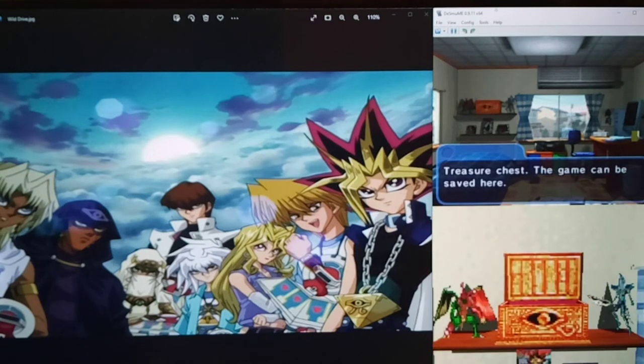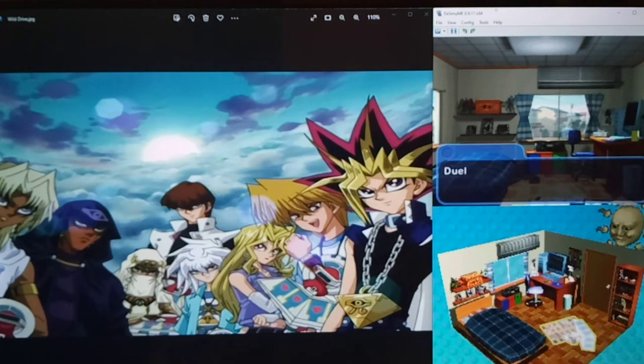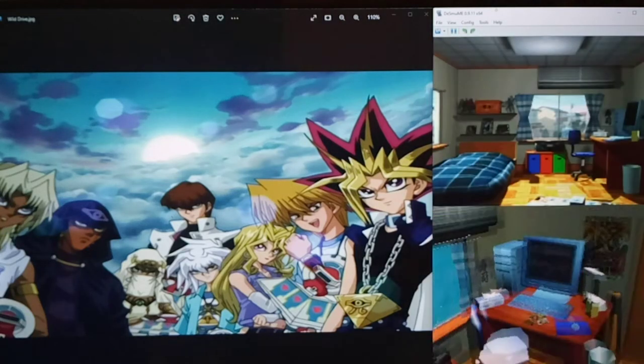I guess we will save, because we got that third Legendary Ocean. A Legendary Ocean - definitely the best version of Umi in this game. With that being done, let's just check the mail. Make sure we didn't get any new mail - no, because they would have said if we did.